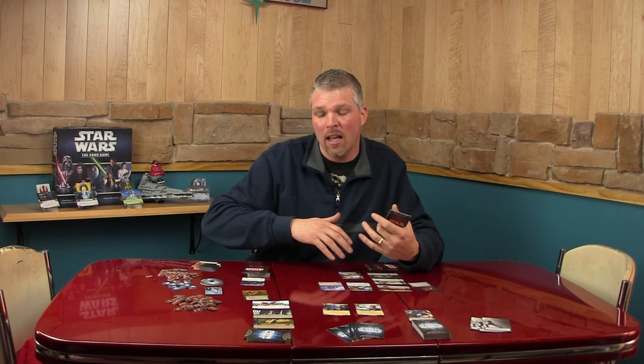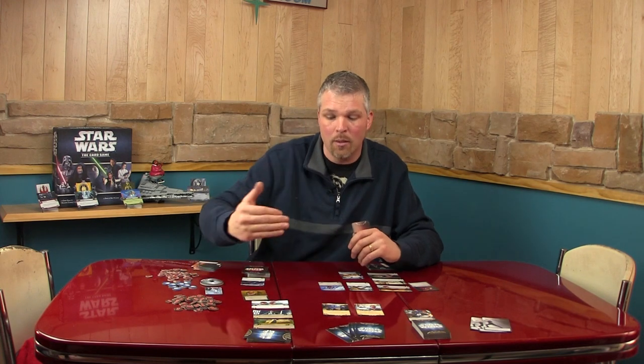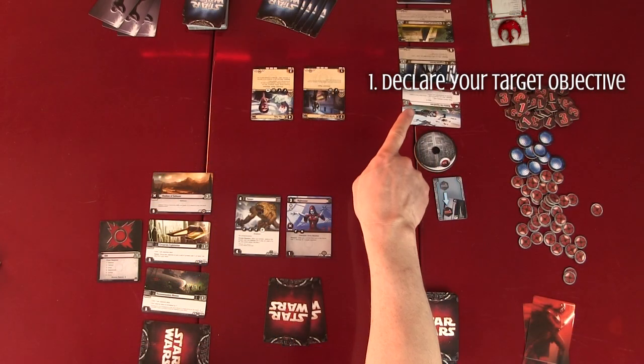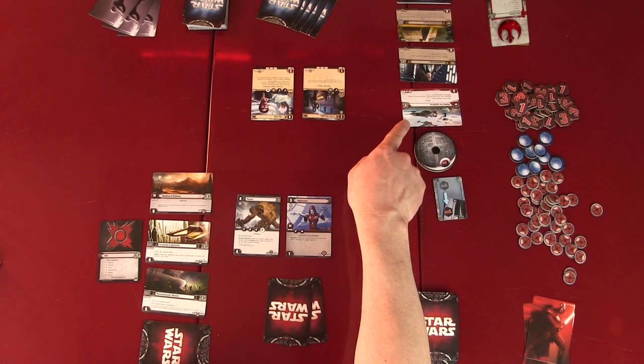The dark side player cannot take a Conflict phase the first turn of the game. On this third turn, I'm going to be aggressive and try to take down Mobilize the Squadron — the objective for the light side. The first step of your attack is to declare your objective. You can attack all three objectives separately in a turn, so I declare I'm attacking Mobilize the Squadron.